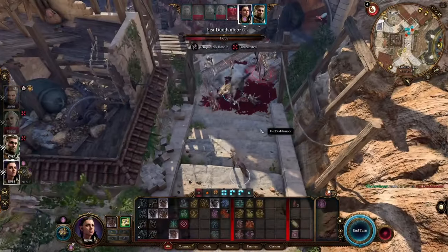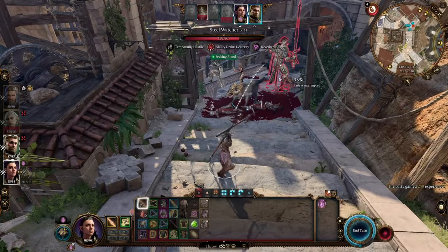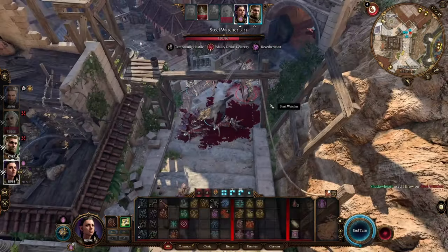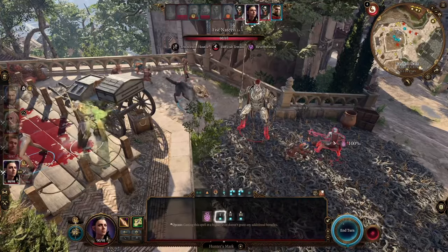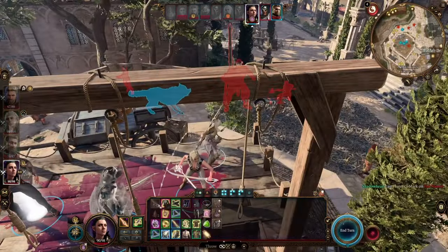The wolf gets a new ability that changes his attack to necrotic, increases the damage, and increases the chance that the target will become septic. Septic lowers the target's Constitution score by one, makes all their Constitution saving throws roll at disadvantage, and also boosts the wolf's own Strength and AC by your proficiency bonus.